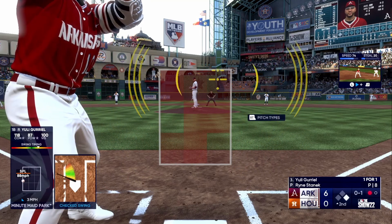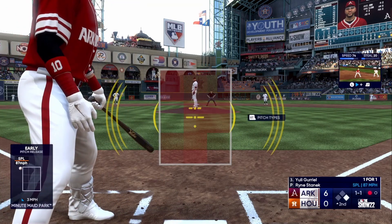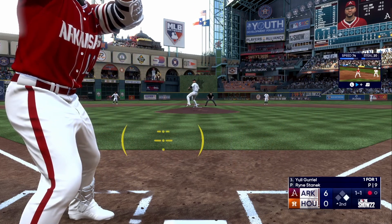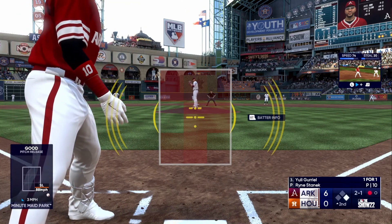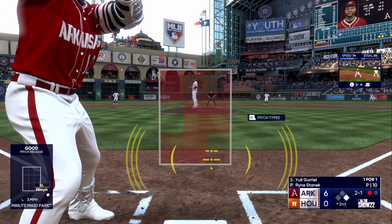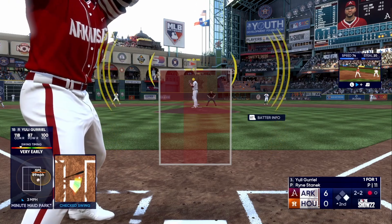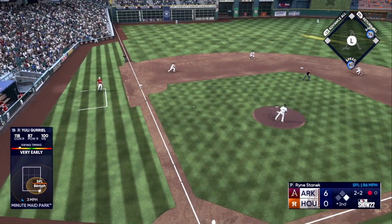Player training is another part of franchise mode that feels like it hasn't been touched since the PS2 days. The current method for training is just going into a list of your players and assigning them one drill that will supposedly improve certain attributes. However, there's no way of really seeing how these are affecting players. A new training system is needed that shows players how their decisions are paying off in player progression. Player progression and regression also needs an overhaul — this is something that's been advertised as being improved over the last few years, but the issue remains year after year.